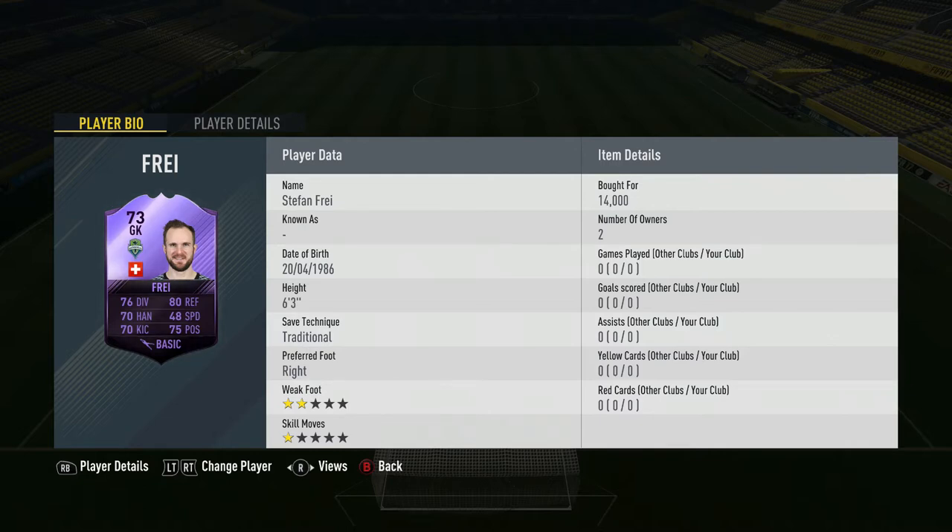Let's get into the video. As you can see, you've got Stefan Fry on the screen — six foot three, safe draft additional, right skill moves one, weak foot two. Cost me 14,000. But is this guy the best keeper in FIFA? The best keeper from Switzerland? The best keeper in MLS?